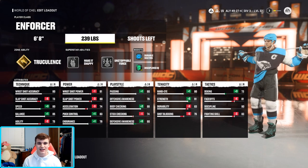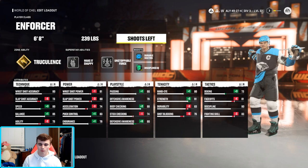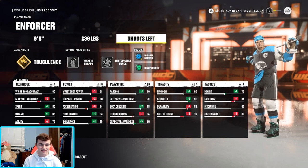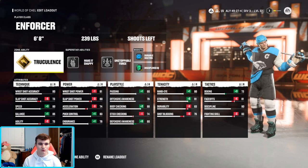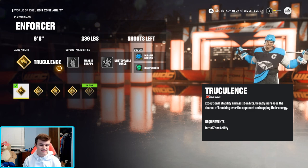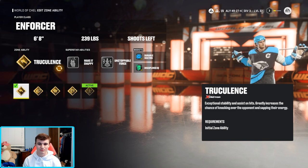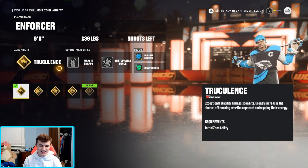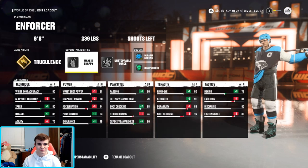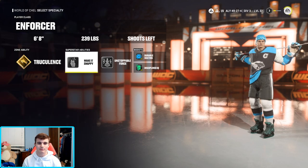Enforcer is six foot eight, 239 pounds — you're going to be a wrecking ball. I shoot left; you can shoot left or right, whatever you prefer. For the zone ability, we're going to be using Truculence. Exceptional stability and assist on hits — you just run people over. It greatly increases the chance of knocking over the opponent and sapping their energy. Whoever you come in contact with you will absolutely destroy.